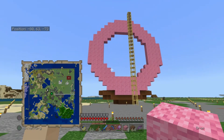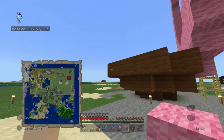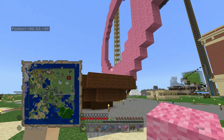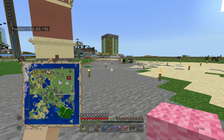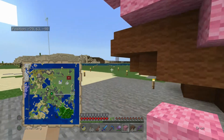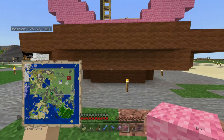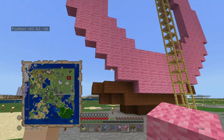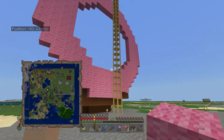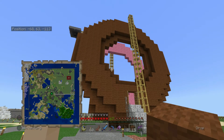That looks pretty good — a nice pink O in the sky. I think what I'm going to do is make the circle like this on the brown backside, and then fill in the gap all the way around to finish up this donut. Based on the fact that I keep having to run so far away to sleep, I think I'm going to turn this into some sort of house. Before I do what I usually do and build the rest of it without thinking about it, here's a bit of a check-in.